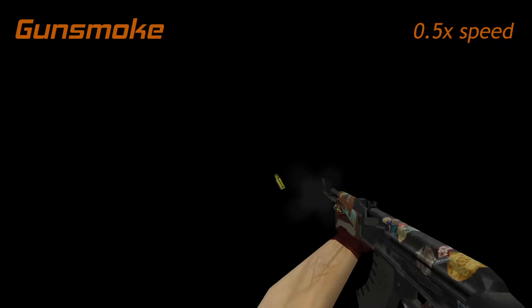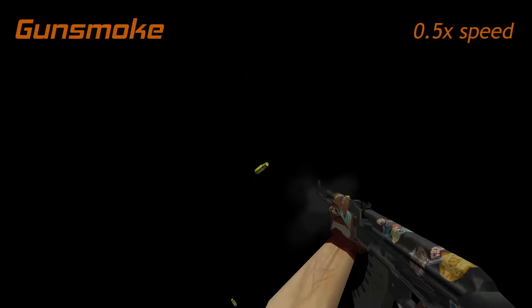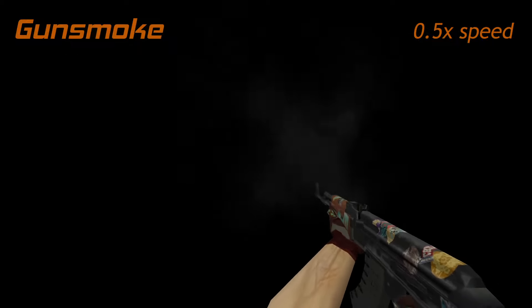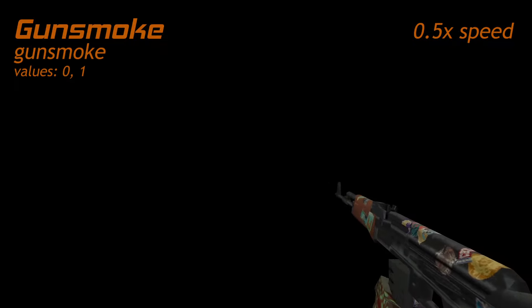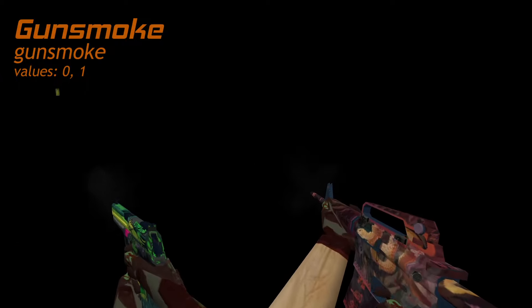Look at this video. Look again. Does anything seem different? There's a smoke cloud coming out of my gun's muzzle now. How is this possible — have I modified the game? In reality, all you have to do is input a simple command into the console: gun_smoke 1. This effect makes the game look 10 times nicer and is quite sophisticated.